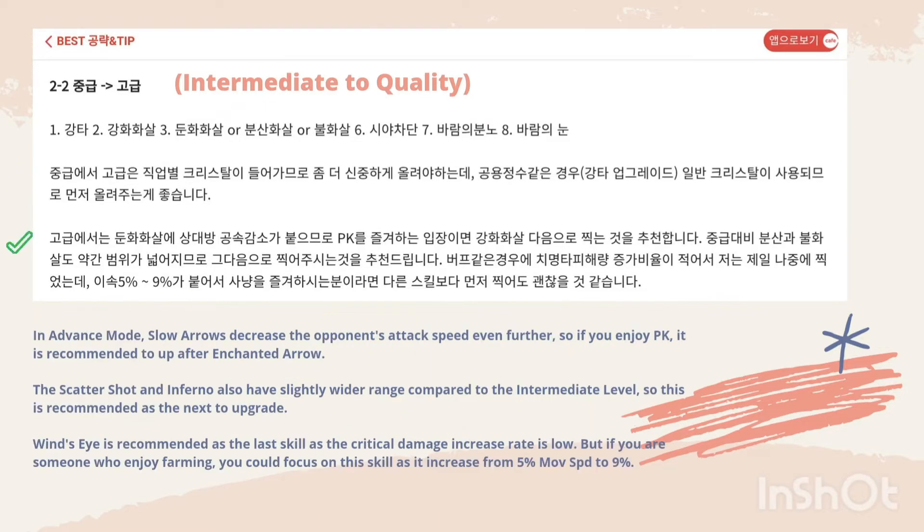In the advanced mode, Slow Arrow decreases the opponent's attack speed even further. So if you are someone who enjoys PK, it is recommended to upgrade it after Enchanted Arrow. Scattershot and Inferno also have a slightly wider range compared to the intermediate level, so they are recommended as the next upgrade.